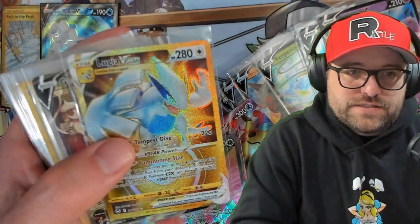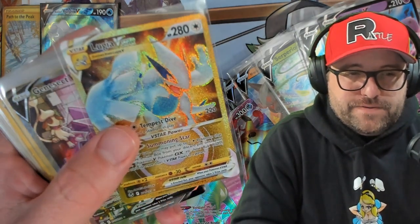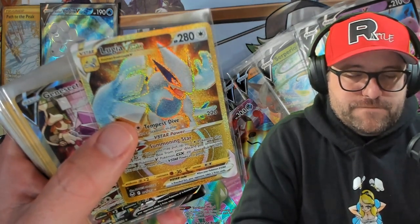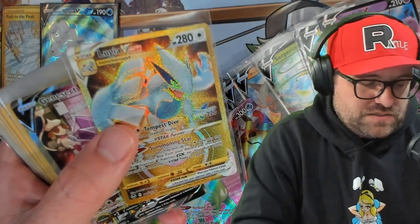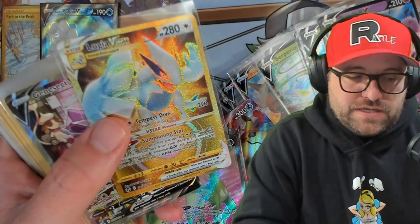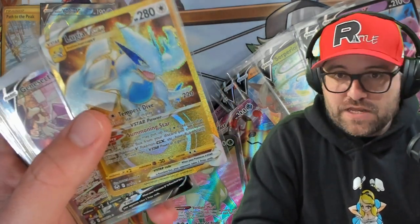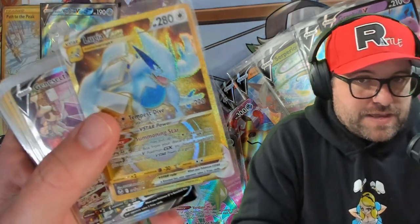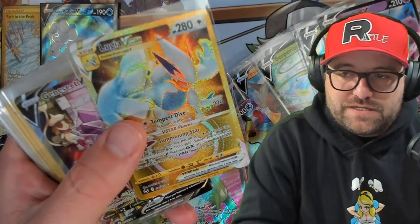And gold cards. The Lugia - I got very excited when I pulled this because I thought it was one I needed, but it wasn't. I needed the rainbow one and the full art Lugia, not the gold one. The Lugia is the only alt art I'm able to pull from Silver Tempest for whatever reason. The other alt arts are nowhere to be found. I opened a jillion packs and sometimes it happens - it all evens out.